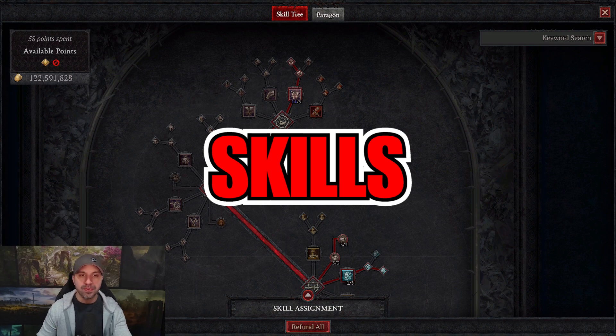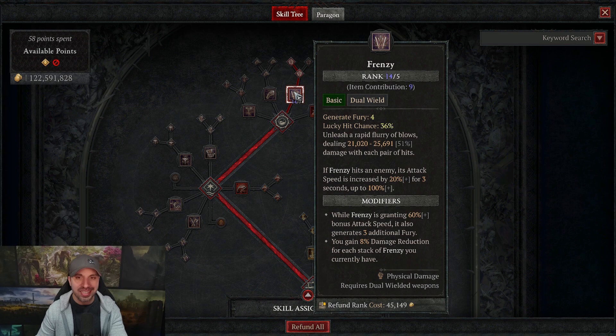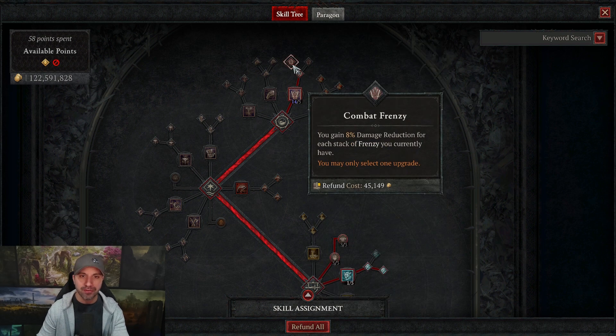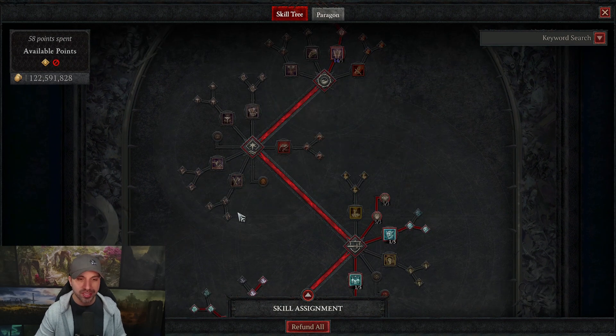Now let's check out the skills for our Frenzy Barbarian. Our main skill, of course, is Frenzy. This is a basic build — the idea was can I recreate Stormclaw inside of Barbarian, and it worked so well. I have 14 points into Frenzy and you want to take Combat Frenzy. This build loves momentum: the more enemies you're hitting, the more Frenzy stacks, the more damage reduction. And notably, there is no core skill.